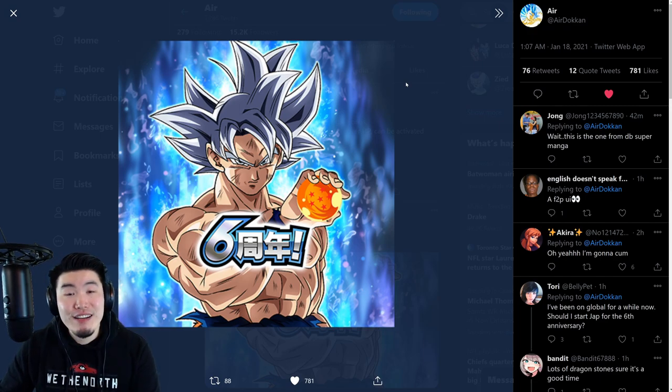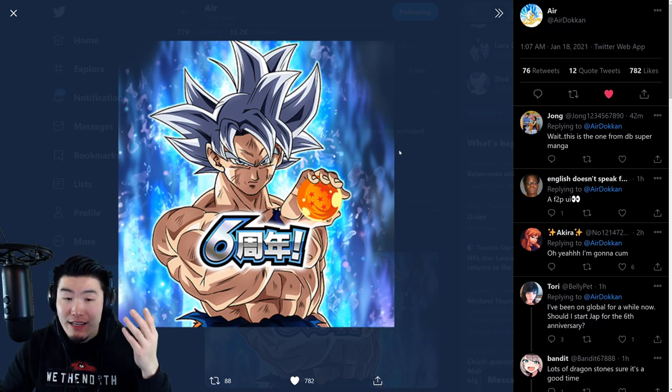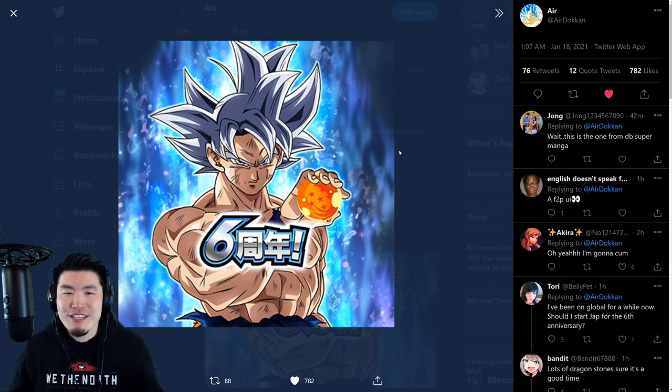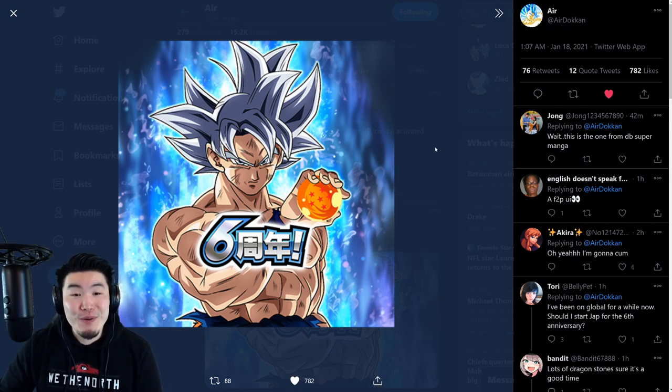This Goku is actually going to be the free-to-play anniversary unit for this year. Just like last year we got the Super Saiyan Blue Goku holding the five-star Dragon Ball, and the year before it was Super Saiyan 4 Goku holding the four-star Dragon Ball — this year it's going to be a new Mastered Ultra Instinct Goku holding a six-star Dragon Ball. The artwork is so damn clean; it honestly rivals most of the summonable units in the game.